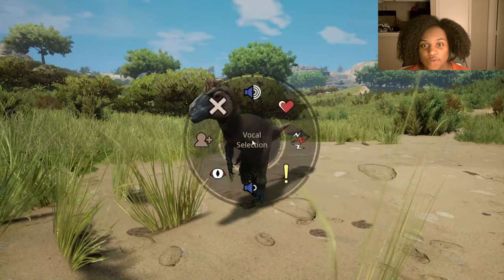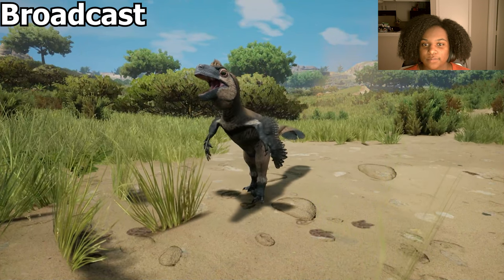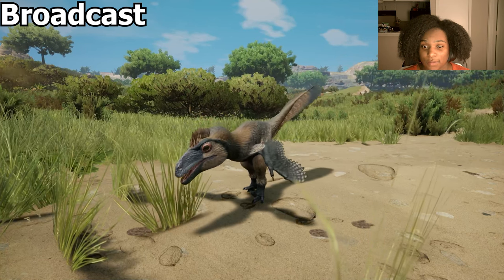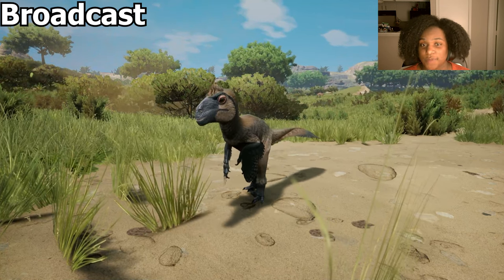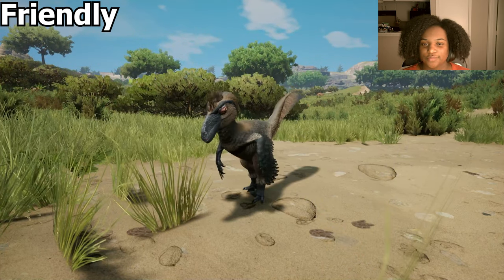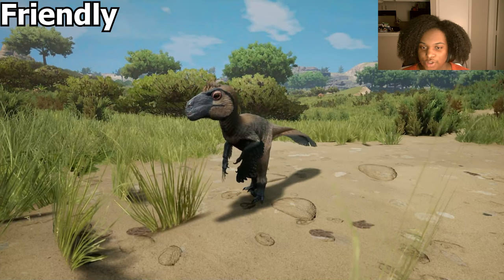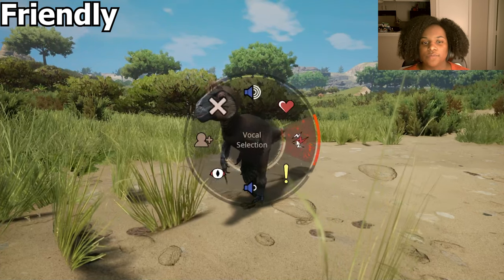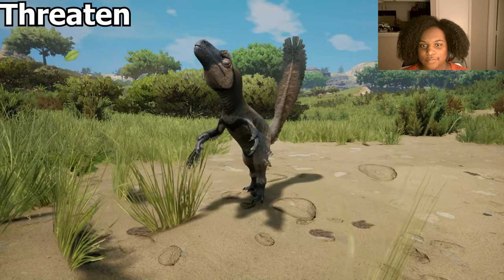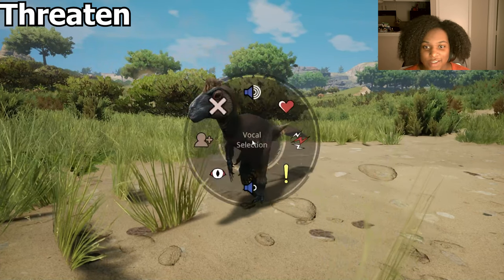Let's go through the calls real quick. Here's our broadcast — that is unmistakable for any other dinosaur in the game right now. For the to-call — a shimmy, sounds pretty similar to the adult one. Threaten — he is not having it. That's a lot of attitude.